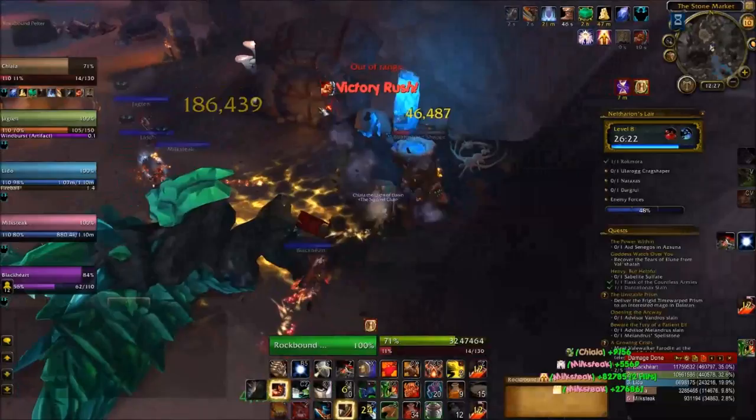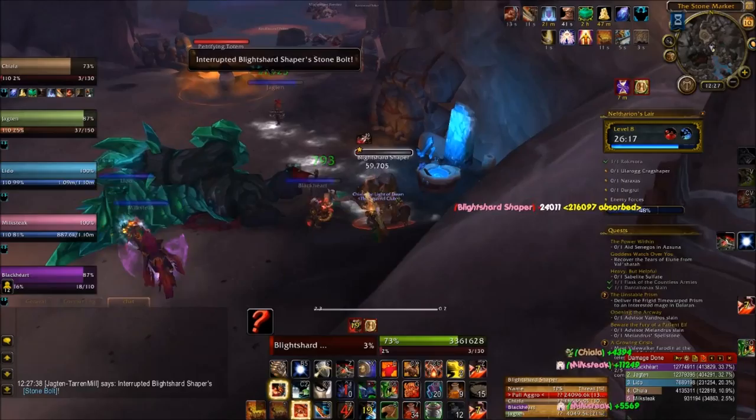After the pelters, you have another rock golem pack, this time without the small crawlers. Do your stun rotations as previously mentioned, and it's easy peasy lemon squeezy.